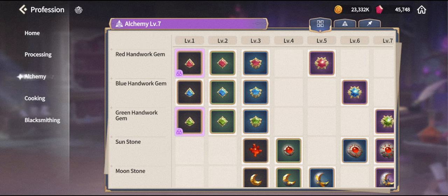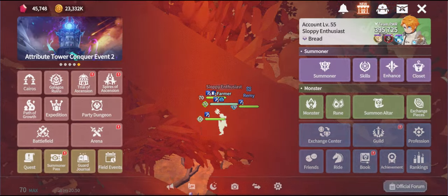For red gems, I recommend attack percent or damage percent. For blue ones, focus on HP percent or defense percent. For green ones, it depends on the stats you're missing most — I personally prefer attack speed as it directly increases damage by a lot. You will need a total of six gems for each color, one of each color for each piece of equipment.